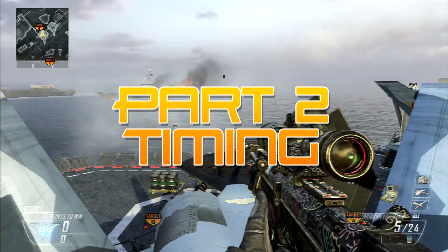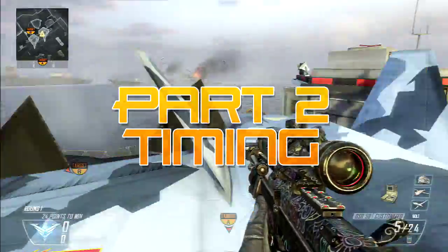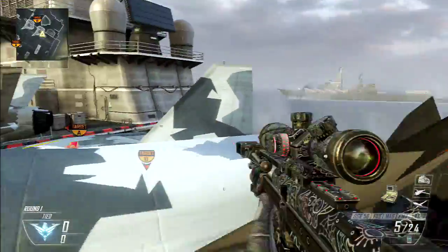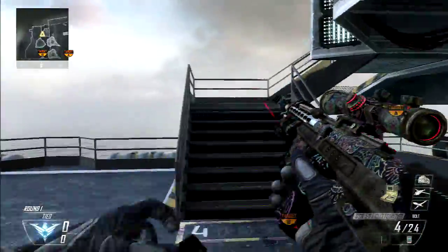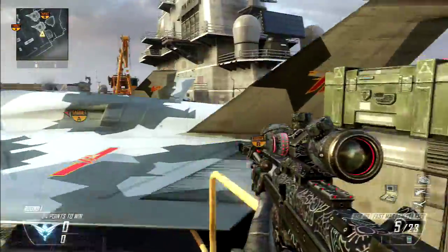Alright guys, now that we have our settings down, we're going to move on to part two, which is called timing. A lot of people, when you start trickshotting, you're just kind of going randomly — you just jump and spin and kind of hope for the best. That's not how pro trickshotters do it. That's not how you're supposed to do it.